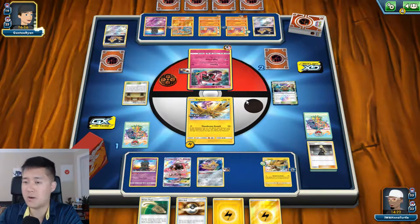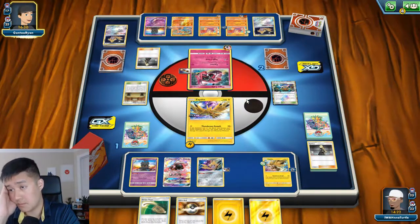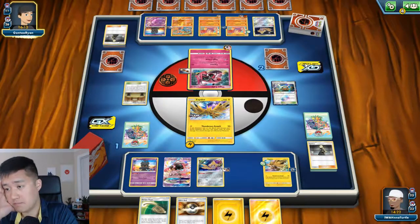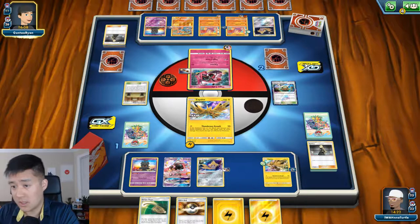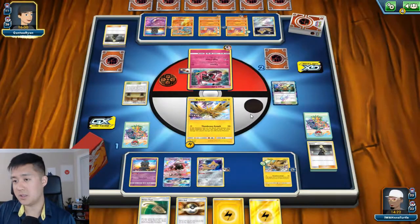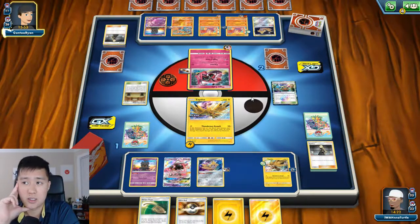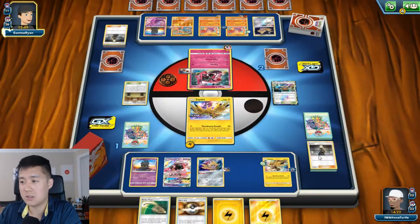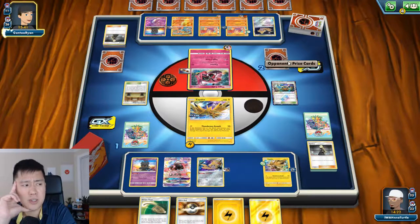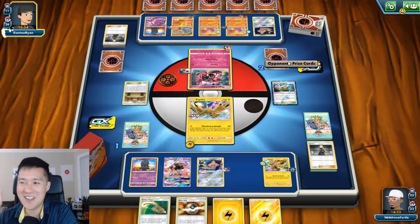There's Marshadow. That should lock it up for me - I think Electro Power would be the only thing I really want on that. For him, I feel like he should get rid of the Jirachi. If he has Escape Rope it gets rid of the Jirachi - all I need is Electro Power. I can just Tapu Coco GX as well, so I should be fine. Wait - Tapu Coco GX costs three energy.